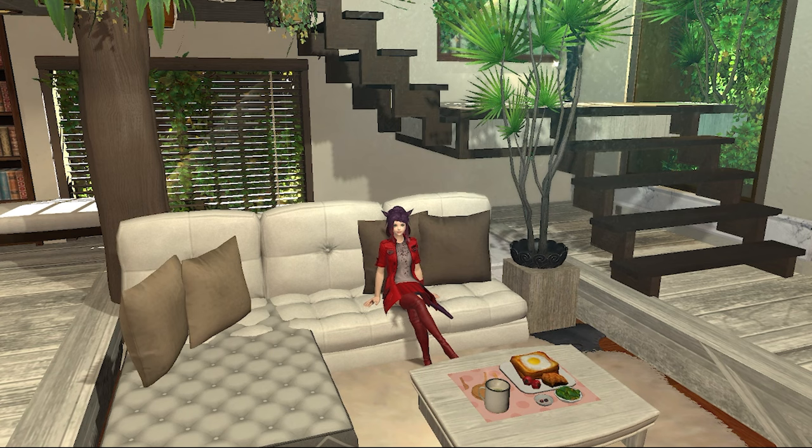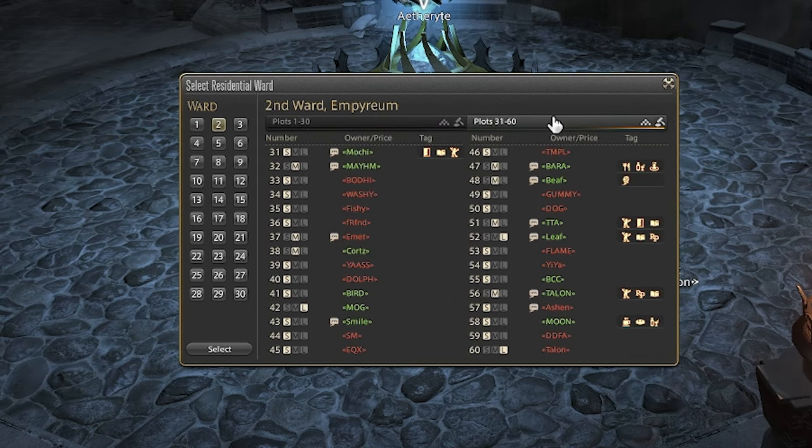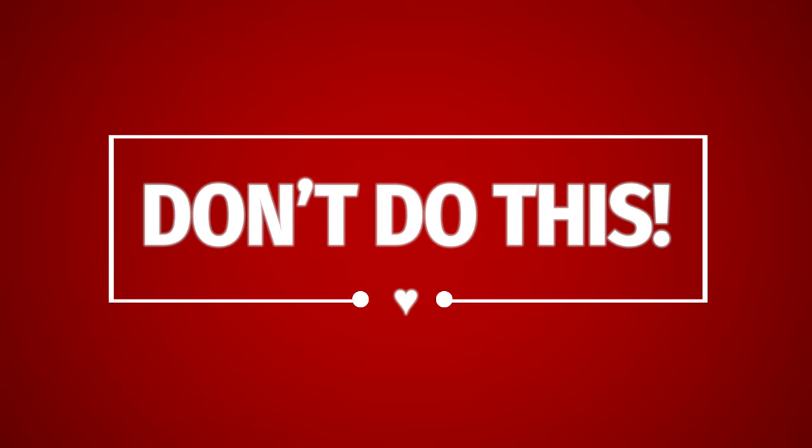My main is on Ultros, and I'm fortunate to be on a server where it's currently possible for anyone who wants a house to get at least a small. We usually have a few mediums up for bid each lottery and the occasional large. A lot of people will find available houses by going to the main cities and looking through each ward trying to find all available houses. I don't — this is a waste of time and an unnecessary amount of work.